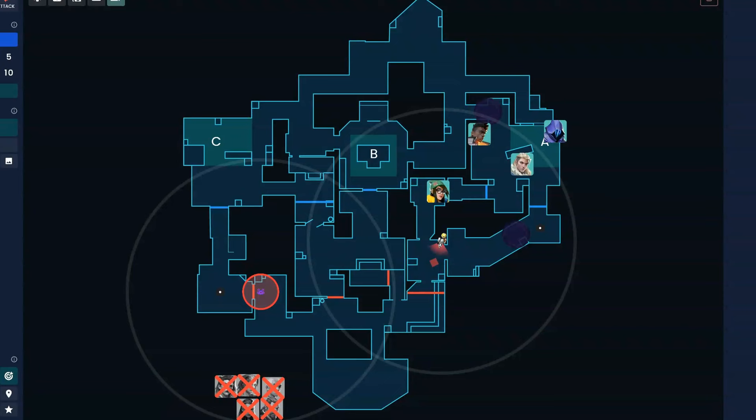We handled a mid default and an A default. When and how are you hitting C? C is like a rush site. If you're going to go C, you typically do it right away off the rip. This is probably the call I make most on Haven because if I find a gap in C, I will just slam C over and over again until it stops working.